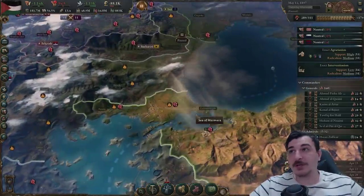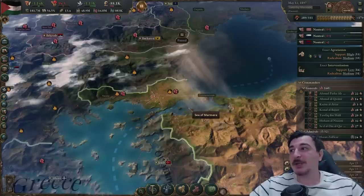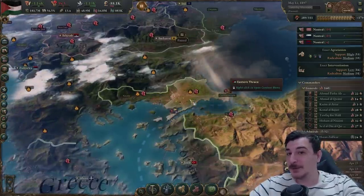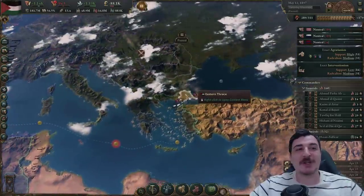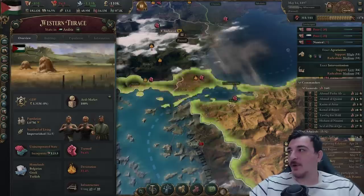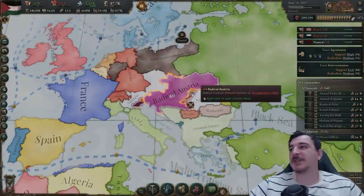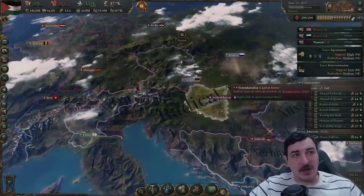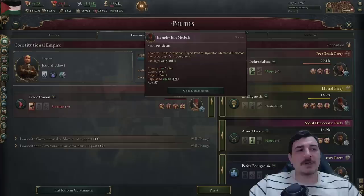Now with these lands added we're going to have a lot more population to put to good use, and we can also start properly snowballing our economy. It's a little bit late — I should have started snowballing the economy like 30 years ago — but I'm mainly just trying to have fun here, not min-maxing. Let's incorporate all of these lands now. I just noticed the Austrians are getting their asses kicked by the Hungarians — are we calling them radical Austrians now?